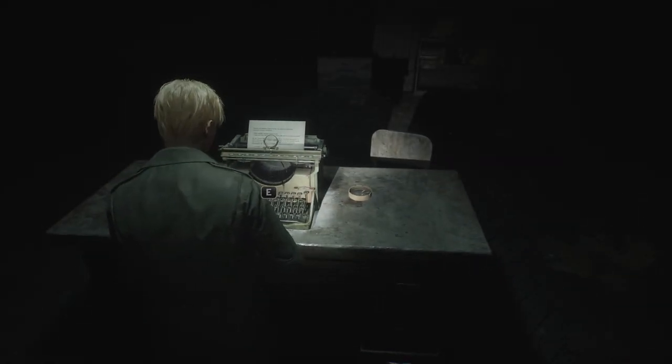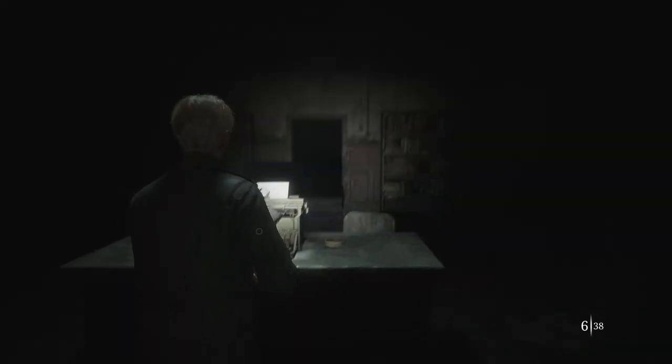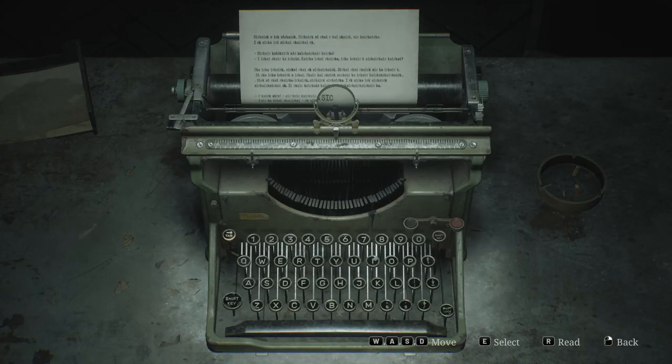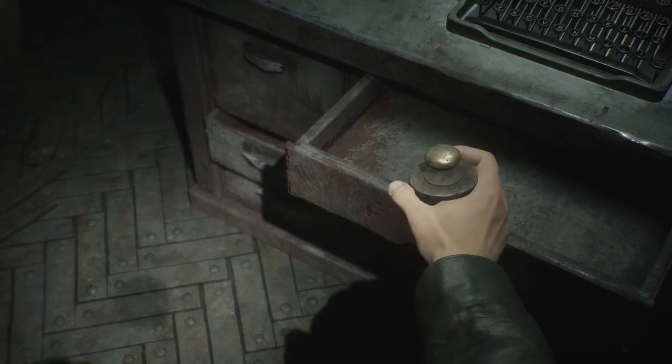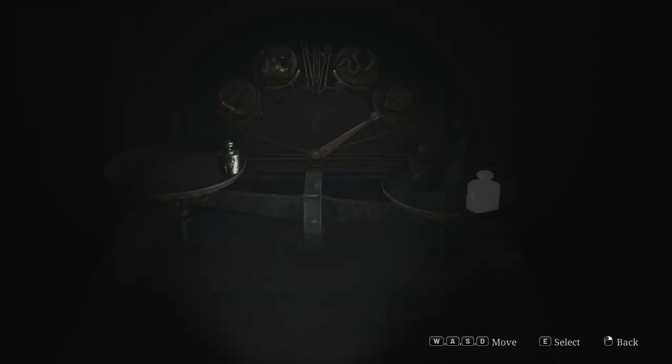The light weight can be found inside the typewriter in the warden's office on floor 3F and is needed to open the wingless dove door. In order to open the door, you need to place every weight on the left scale except for the medium weight, which goes on the right.